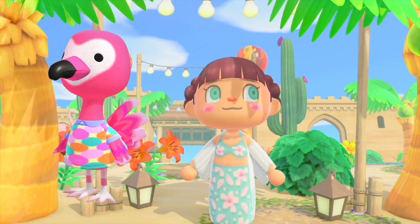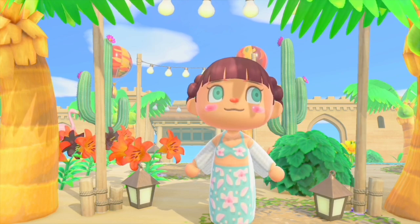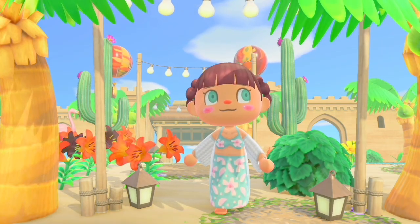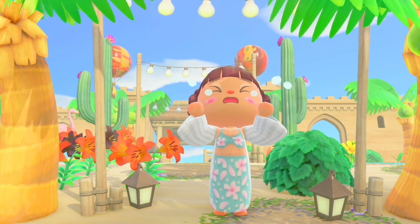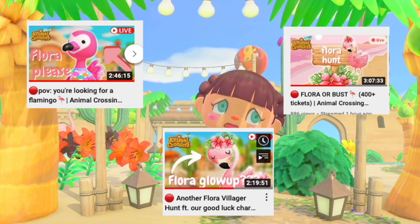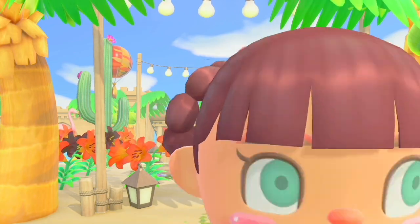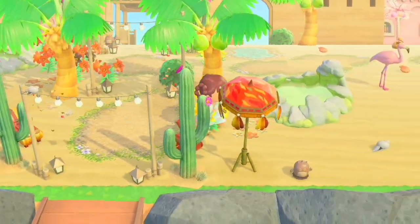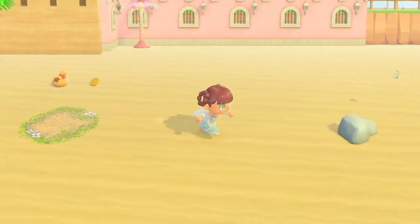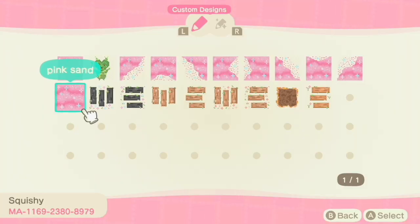I am frustrated because as most of you know, we've been looking for this flamingo villager for far too long. If you've been to the streams, you know I've spent so much time — blood, sweat, and tears — looking for Flora. So today I decided I would build her a large, fabulous pink sand castle to bribe her to come to the island. Flora, if you're watching this, this is how committed I am.